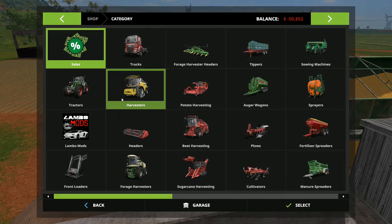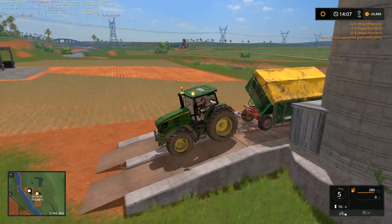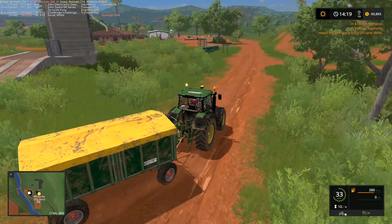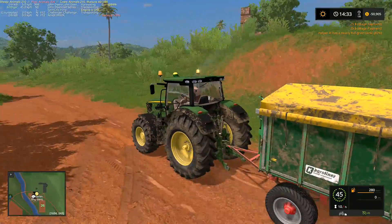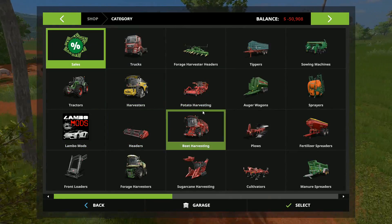So the 6R series is the more powerful tractor — that's this one right here. We put the other one on the mowers, but we ended up swapping them. We ended up putting the more powerful tractor on the grain cart and the other one on the mowers.